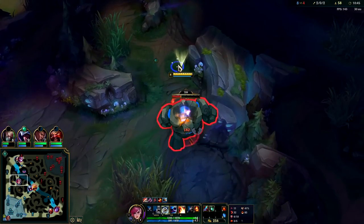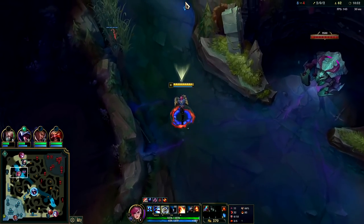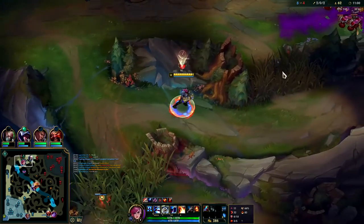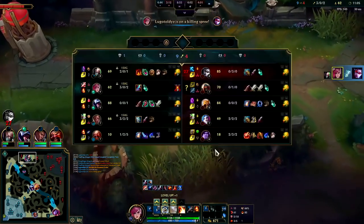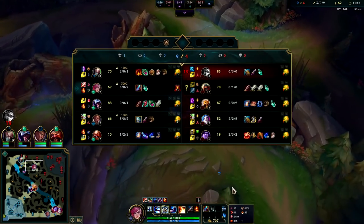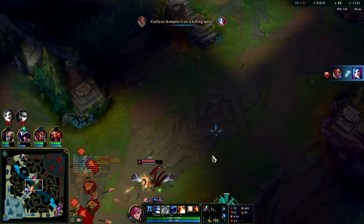They buffed lethality items a little bit — made them cheaper and a little bit stronger for season 12, so that's what we're running. Auto attack, E reset — she's a goner. We'll just keep playing around Singe; he's the strong side. If they try to force something on him we'll win 2v2, or if Vayne gets a big head like she just did she dies. If I don't play around Singe he auto-loses — gets ganked once or twice and can never come back, or Vayne just solo kills him.